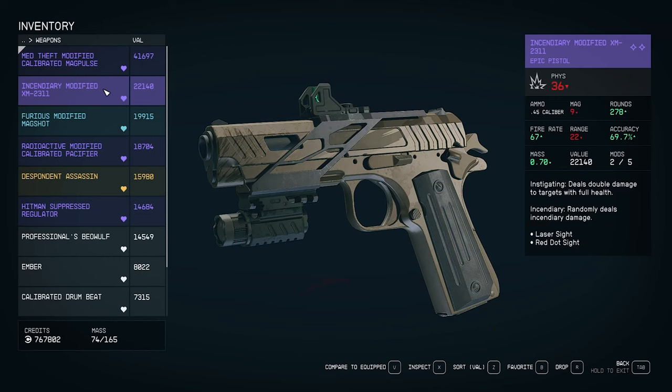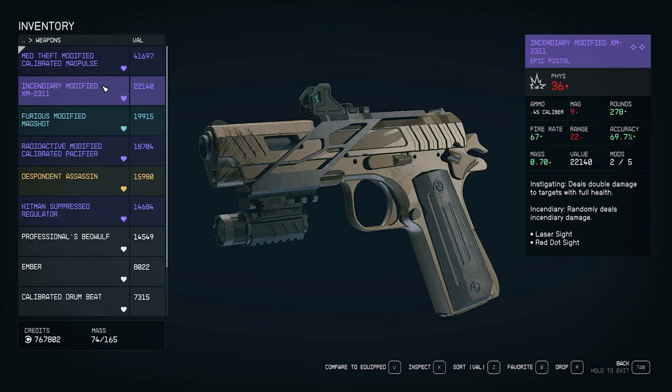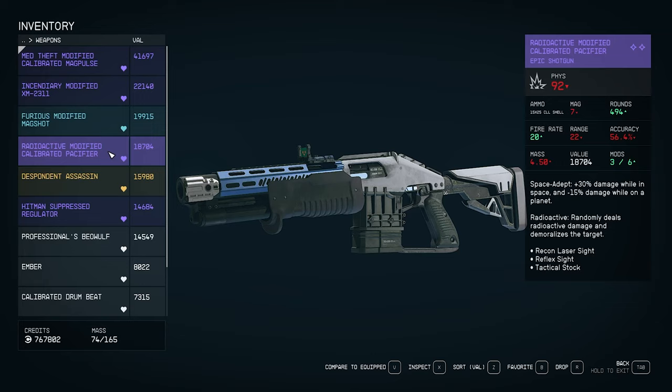Guns are usually a great example of high value for low mass. One at 2 mass is worth 41,000; another at 0.7 mass is worth 22,000; one mass for 5,700; two mass for 7,300. Spacesuits usually aren't worth it unless you find one worth 33,000 or more, since most are under 10,000 with high mass. If I was just planning to sell an item, I wouldn't pick it up.